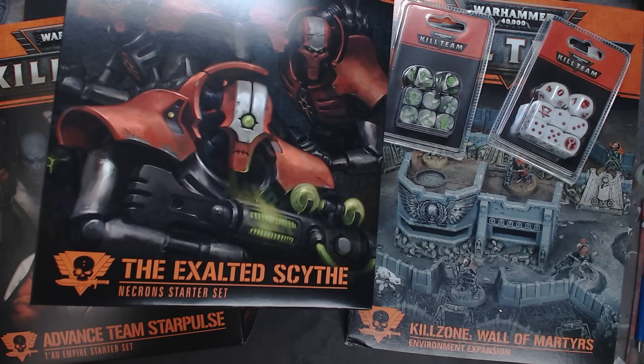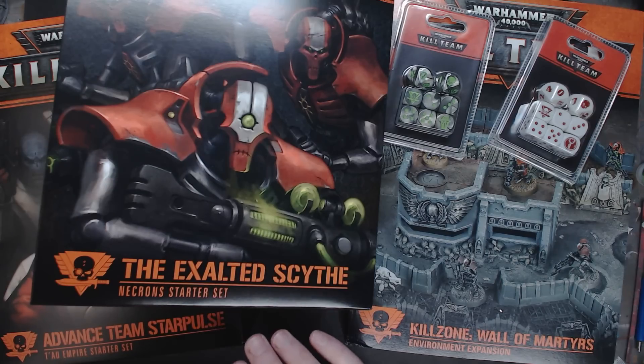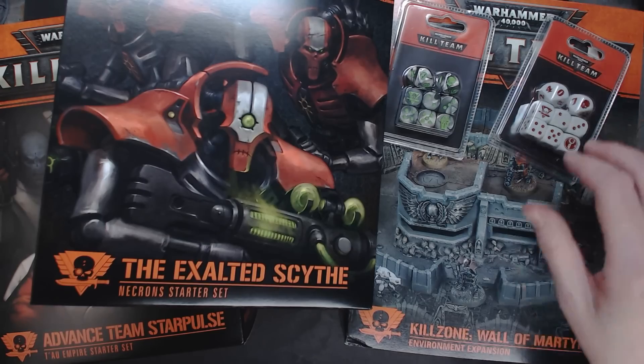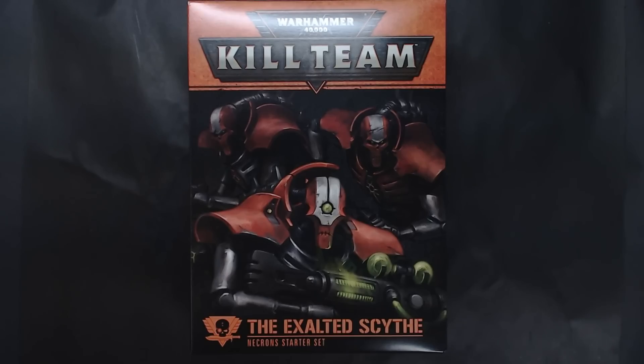This week we've got some great releases for Kill Team. Necrons are actually pretty solid in Kill Team, along with Nurgle. We haven't seen a true Nurgle Death Guard one quite yet — we got the one that came with the Jellar Pox guys in the Rogue Trader box, but not quite true Nurgle yet. Both boxes — the Exalted Scythe and the Advanced Team Star Pulse — are both $60, but both have some very different actual values. The Kill Zone Wall of Martyrs goes for $80, and the two new dice sets are $12.50 each this week.